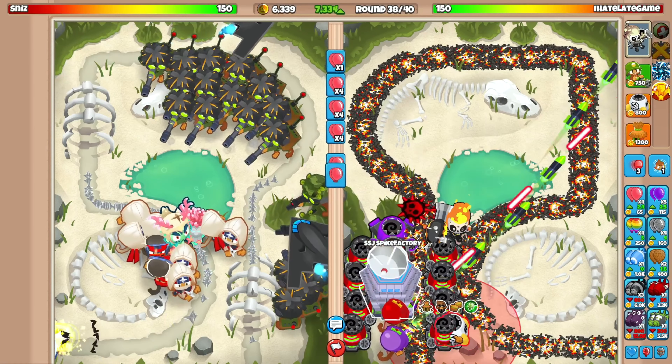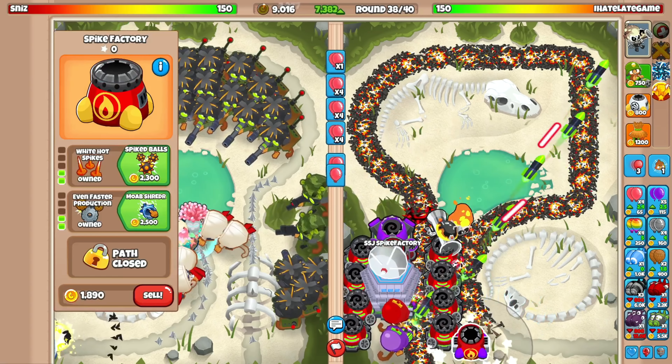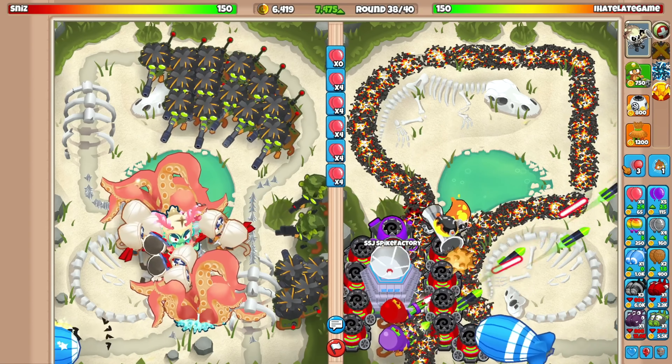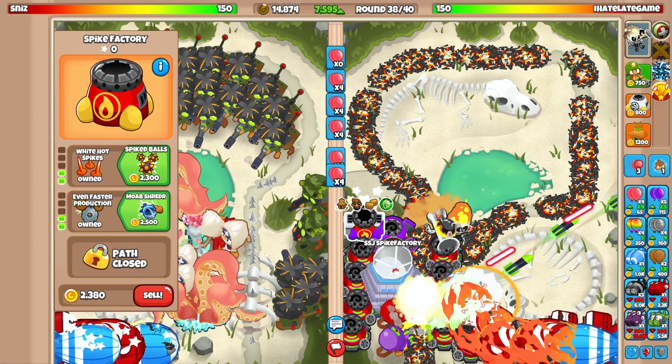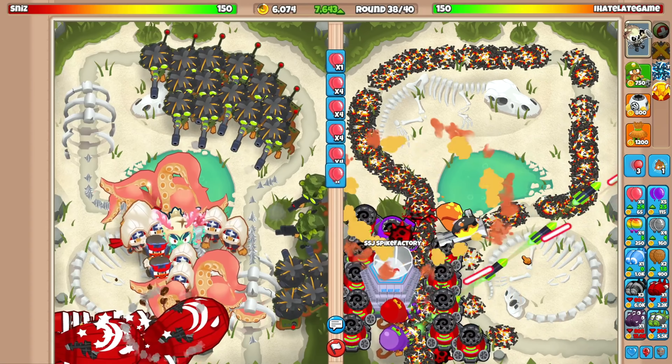It's now round 38 with a lot of spike storms — this is so awesome, literally the first time I've gone this late. I'm just spamming spike factories. We've got $7,500 eco! I don't think we have any more room in the back of the map... wait, we can fit one more spike storm right there — perfect.